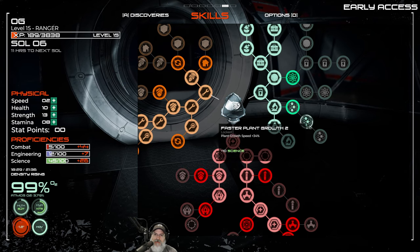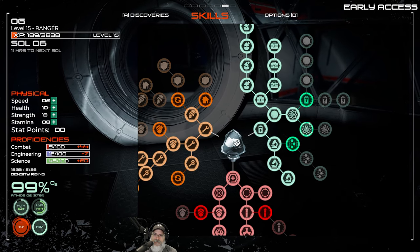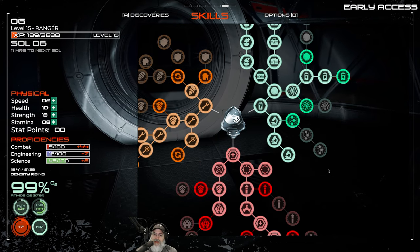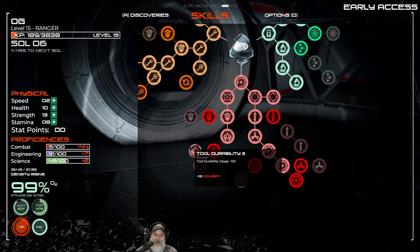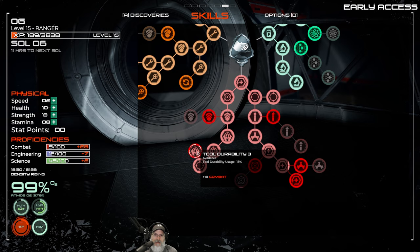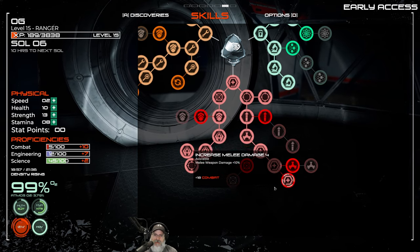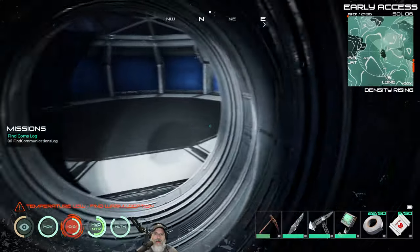For science, let's take the last increased medicine potency, then go to solar power since we're getting close to starting our habitat — we'll do increased solar output. We'll fill in the rest later and skip spacewalk for now. For combat, we're working down the tree for tool durability and mining damage. We don't have enough points yet for increased melee damage, so we'll sit on those combat points for now.